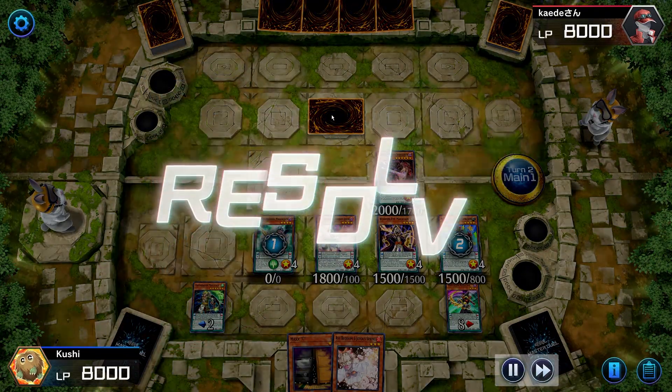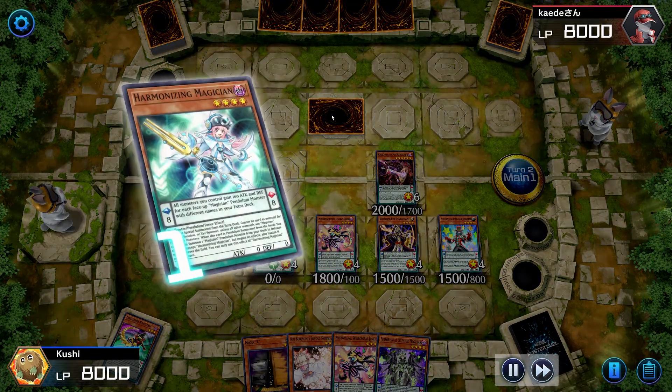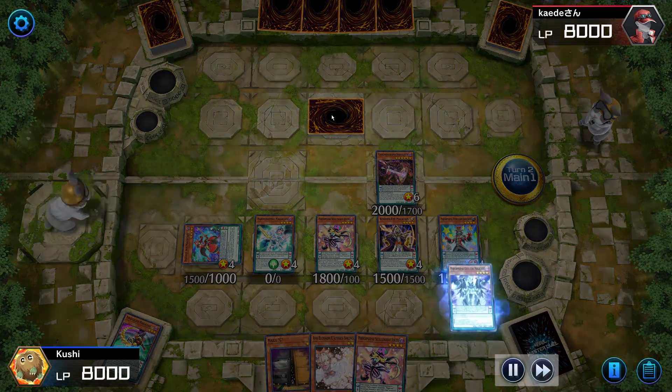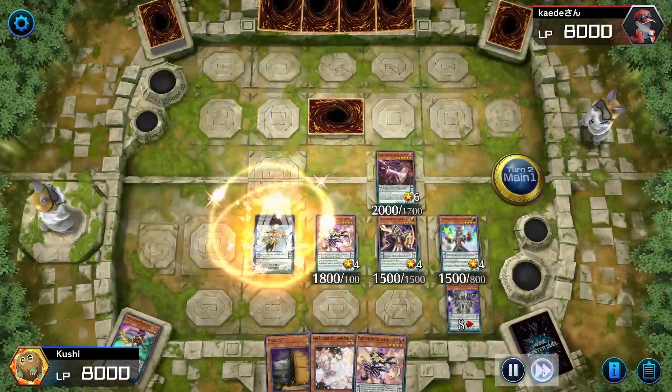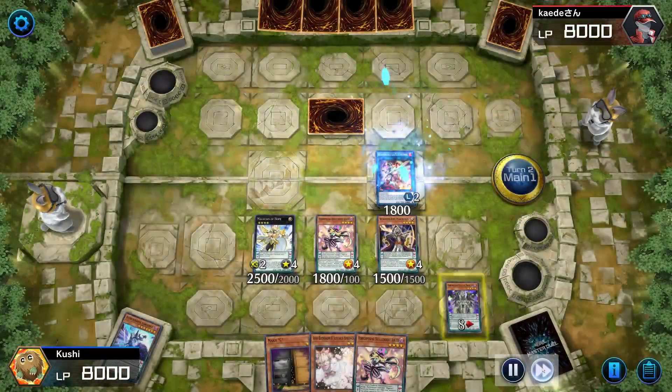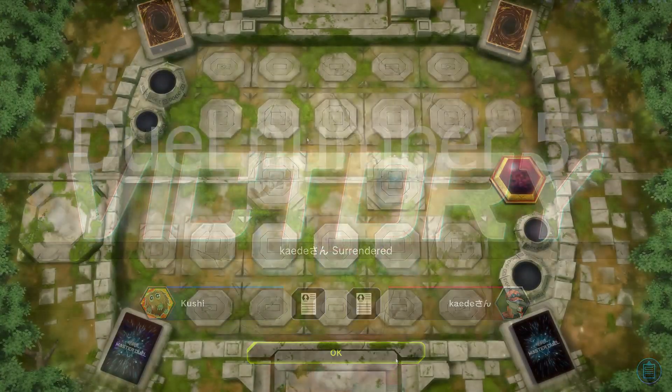I'm just going to pop off and destroy my two cards to add two cards. Harmonizing Magician lets me special summon a magician from my deck so I get more free cards. I make Electromite every single turn — he just gives off too much advantage, too many free cards for next turn. Really hard to beat that.